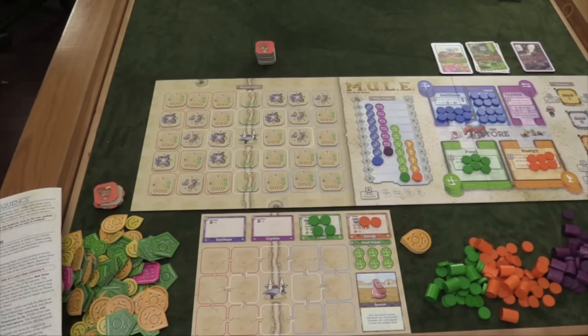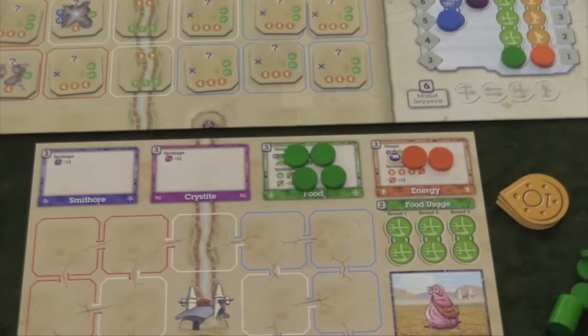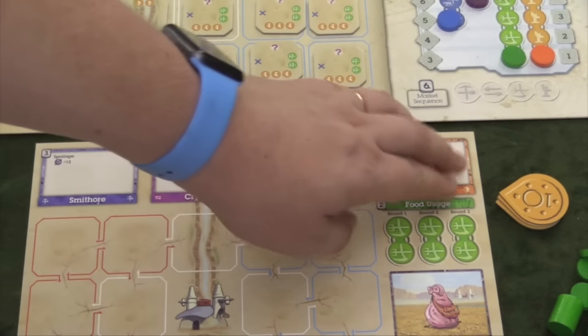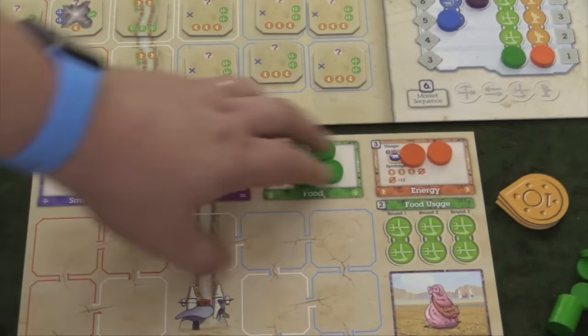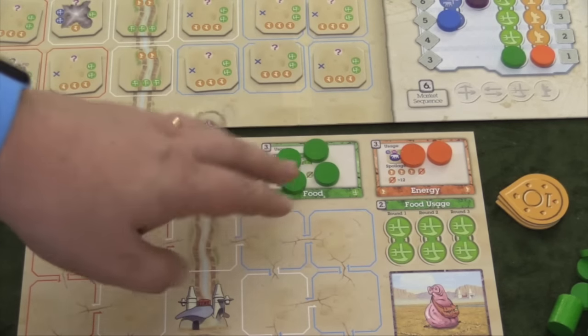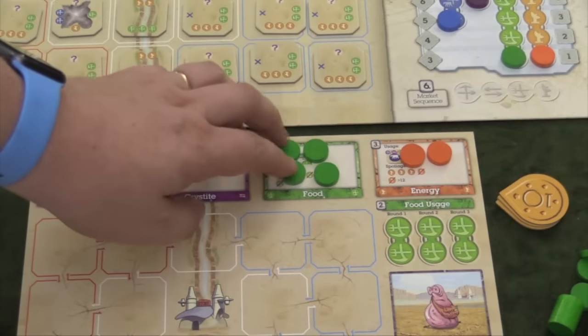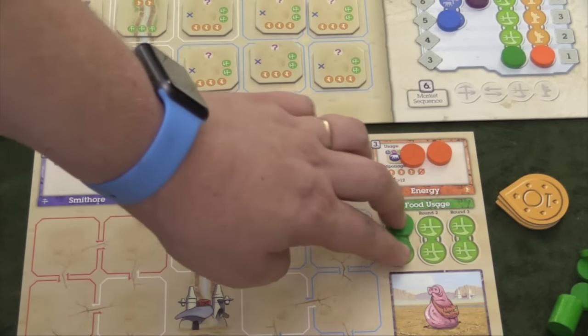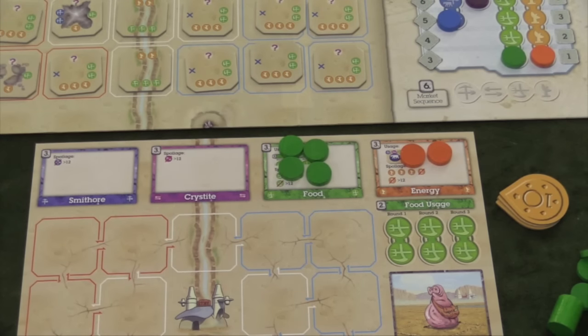Players are going to start with a couple of lands, and then take actions to do different things over the course of each round. Players are going to be doing actions with food. On a player's turn you'll notice there are different resources: food, energy, smithor — which is some blue thing — and kristite, which is purple. You can have a certain amount of them, but you're going to be using food mostly to take different actions on your turn. On your turn, you can take one food action, or two at a time, and everyone can have up to three different actions. Some actions require two food, depending on what you're going to do.